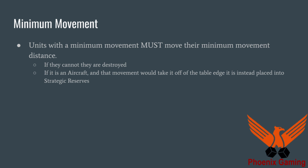Units with a minimum movement — generally aircraft — must move at least that distance every turn. If they can't move their minimum movement distance, they are destroyed. So if you have a minimum move of ten inches, you have to move ten inches every turn and can never remain stationary. If it's an aircraft and that movement would take you off a table edge, it's instead placed into strategic reserves. That's a big improvement from 8th edition, where if any part of the model overhung the edge of the table, it was destroyed. Now it just goes into strategic reserves and comes back in your next movement phase.